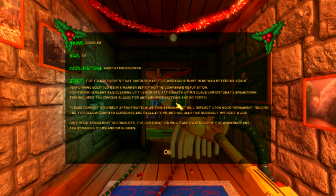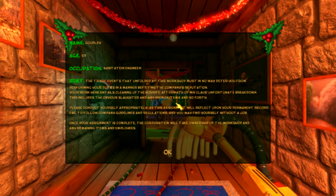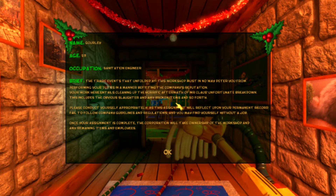Here's the brief: 'The tragic events that unfold at this workshop must in no way deter you from performing your duties in a manner befitting the company's reputation. Your work here entails cleaning up the horrific aftermath of Mr. Claus's unfortunate breakdown. This includes the obvious slaughter and any broken items and so forth. Please conduct yourself appropriately. This assignment will reflect upon your permanent record.'